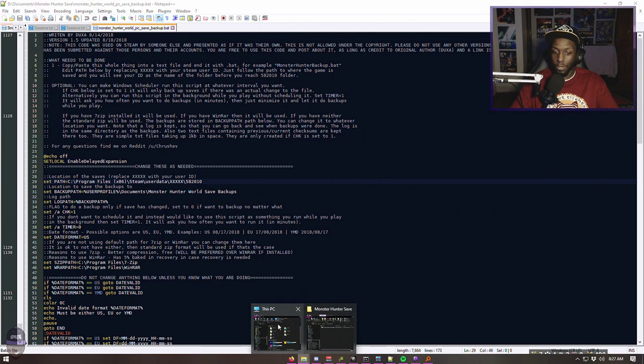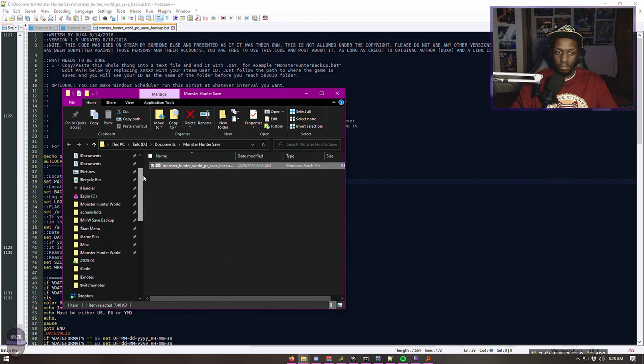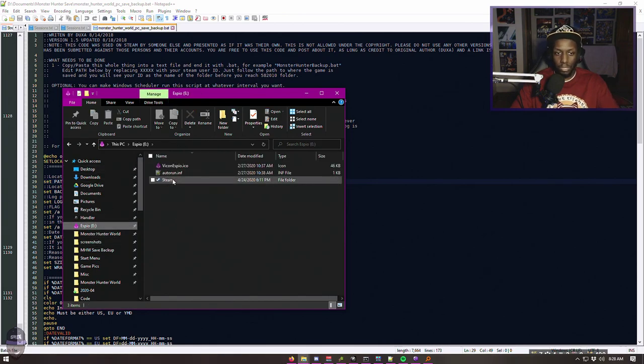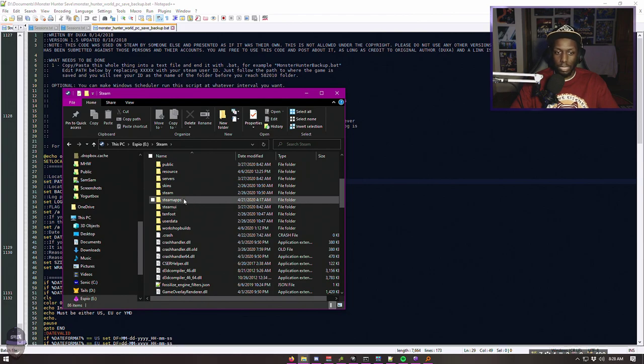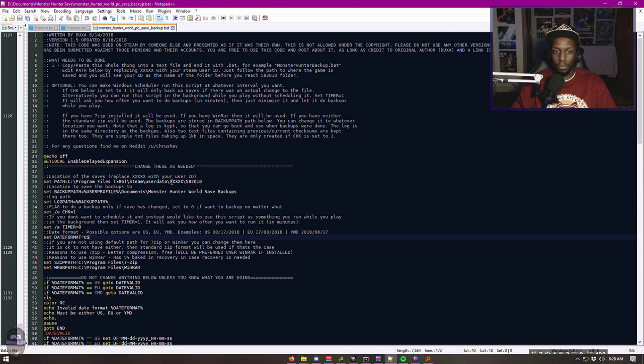Open up Steam, go to your Steam installation wherever you have Steam installed — whether it's your C drive or E drive. Go to userdata — that number is your Steam ID. It's not secret or anything. Copy that number and put it right in that spot in the script. Save it. The script is done, that's it.